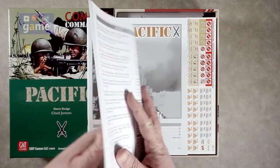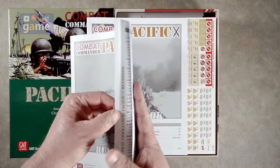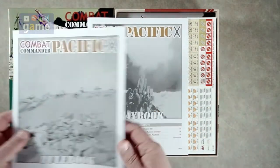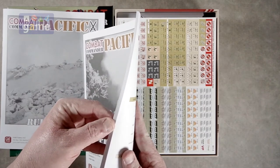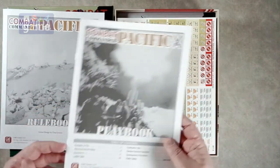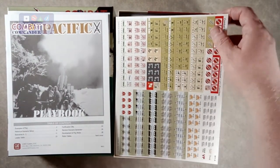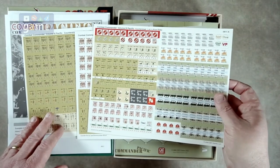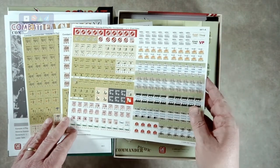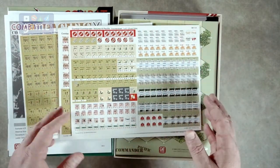The rulebook is 32 pages and the playbook is 32 pages. Then we've got our counters, and these are standard punch-out on a grid sprue. You might need to round them — they're not pre-rounded, but that's so they blend in with the others.